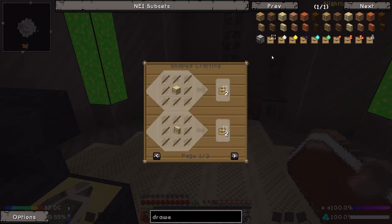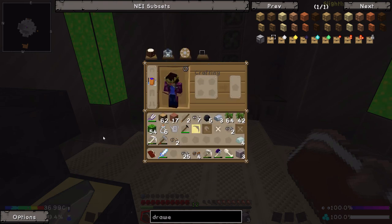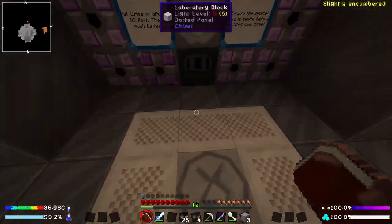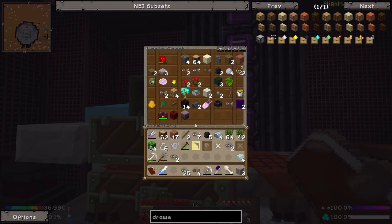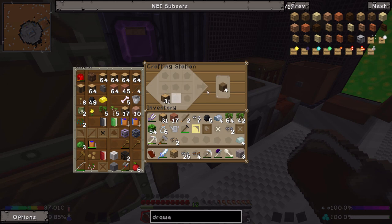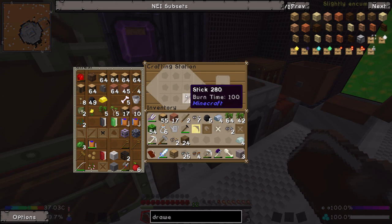We need a storage upgrade mark two, which requires four iron, four sticks and an upgrade template, which is just the draws we made last time with a bunch of sticks. So let's take one draw, make some more sticks — I did cut down quite a few more trees since last episode so we do have quite a bit of wood. Eight sticks should be fine. Stick the draw in the middle, then four sticks and four iron — and voila, we're done.